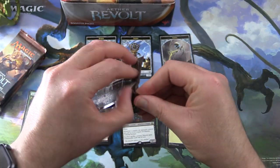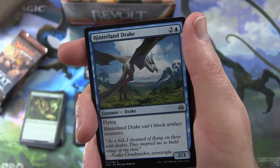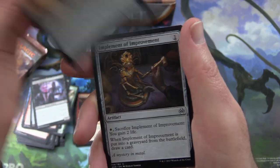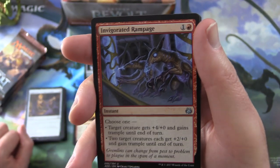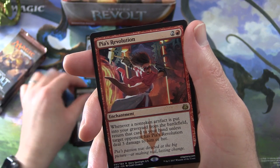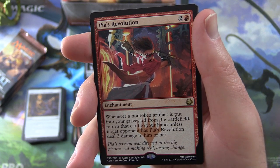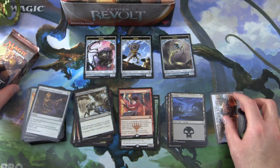What other types of tokens do they have here? Pack four: Precise Strike, Hinterland Drake, Alley Evasion, Lifecraft Cavalry, Night Market Aeronaut, Destructive Tampering, Prizefighter Construct, Aether Poisoner, Foundry Assembler, Implement of Improvement — these guys are fun. Invigorated Rampage — I like to use this as a combat trick, pumping creatures up. Untethered Express, Perilous Predicament. Rare is Pia's Revolution — enchantment for three: whenever a non-token artifact is put into your graveyard from the battlefield, return that card to your hand unless target opponent has Pia's Revolution deal three damage to him or her. Fun card. Also a Swamp and an Energy counter — no Servo Token, that's a little disappointing.